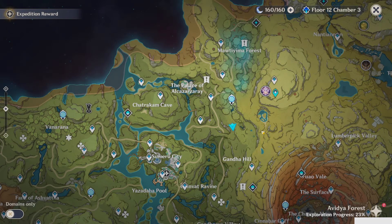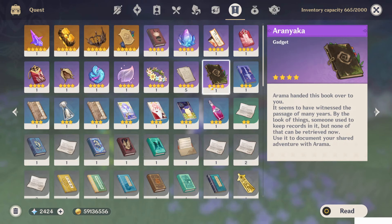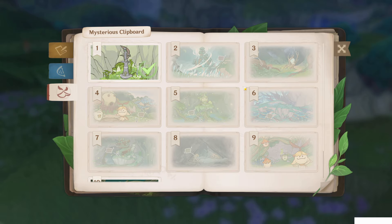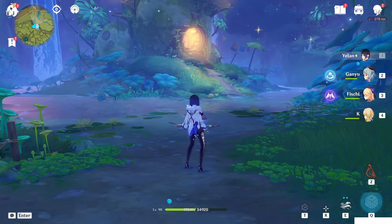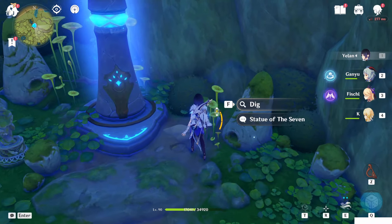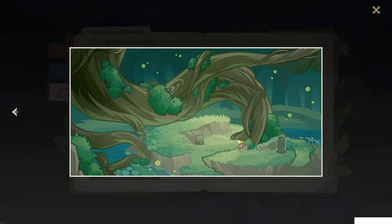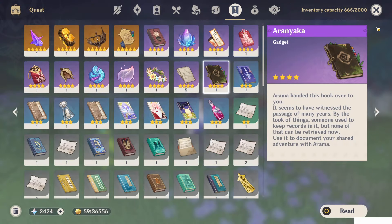Hello guys and welcome back. In this video I will show you the World Quest Static Views Part 2, because we only did the first part before. The second part is hidden - you have to find all those images first in order to get it. It is basically here if you come to the Statue of the Seven of the Aranara and dig here. This one I already showed you before - this one is basically the seed you get from the Chasm.